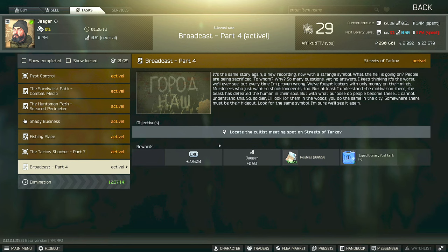Hi guys, this is a Jaeger task guide for Broadcast Part 4. For this task you have to locate the cultist meeting spot on Streets of Tarkov and then survive an extract from the raid.